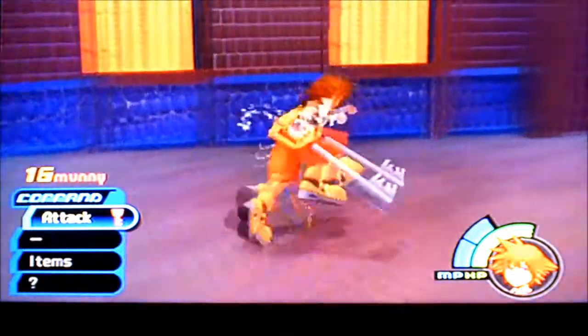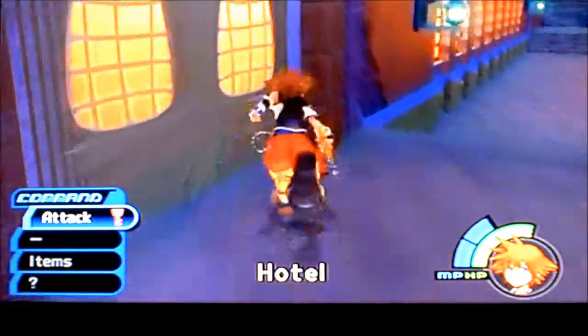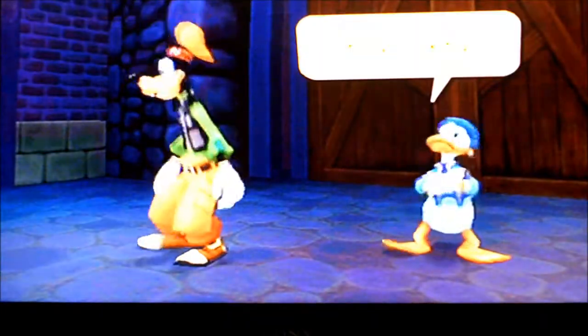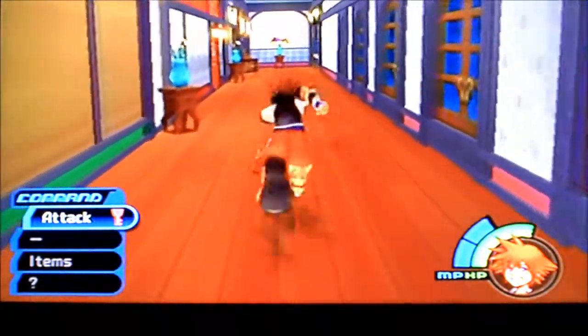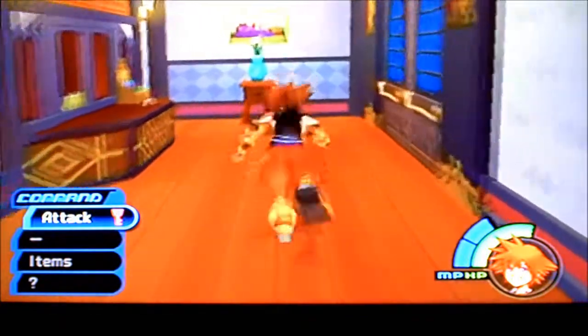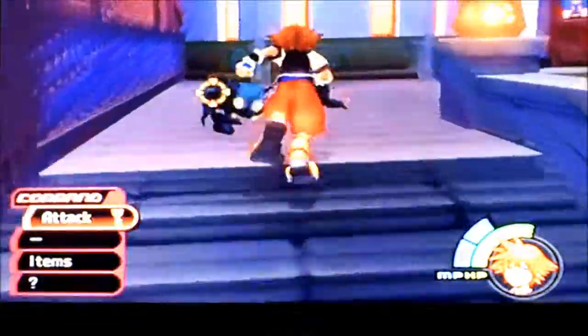We're going to be having a little search scene coming around where Donald and Goofy are going to be trying to look for me and Leon while we're fighting Heartless. So each and every single door we're going through, they are following in right after me — they are just barely missing me. And we're about to also take out another group of Heartless.